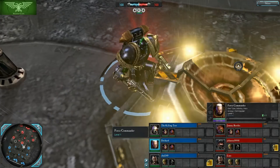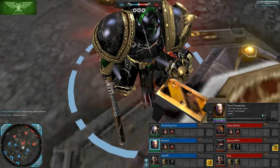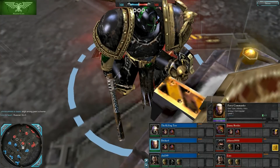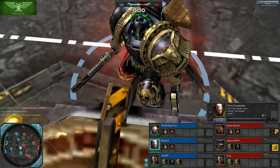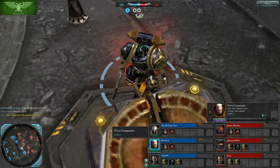Next up we've got Deckard Kane playing as the Force Commander. The Force Commander is a tanking melee hero. He starts out with a bolt pistol and chainsword, has a variety of other weapons, and mostly just runs, tanks, and hits things.